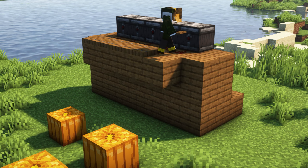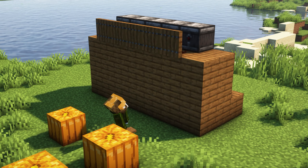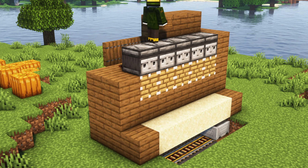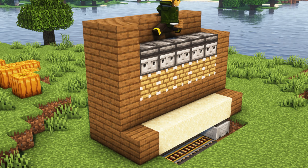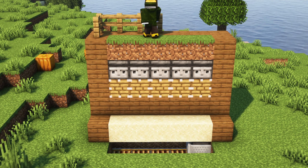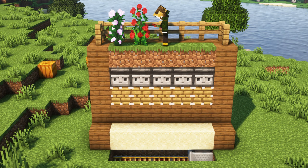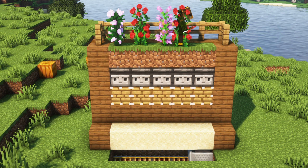I will close this whole system so it will work automatically whenever you want. The water is under the tank — you will cover it. The observer watches the sugar cane, and when it grows the piston will activate and it will cut the whole cane.